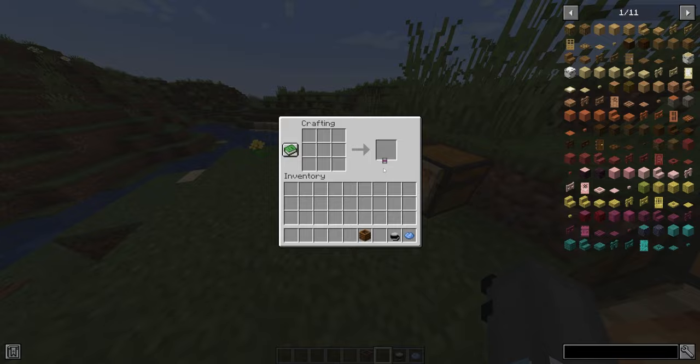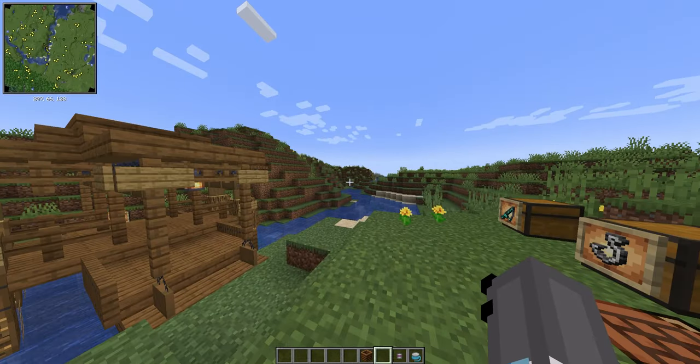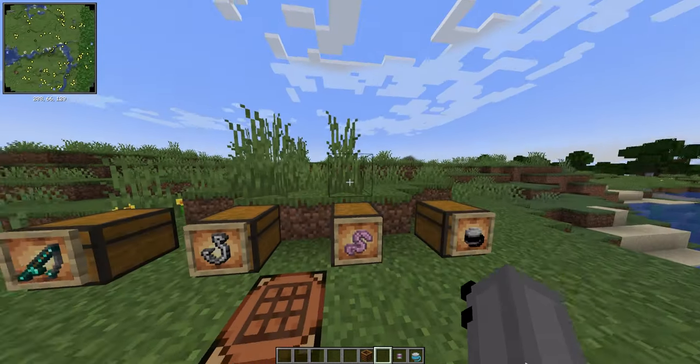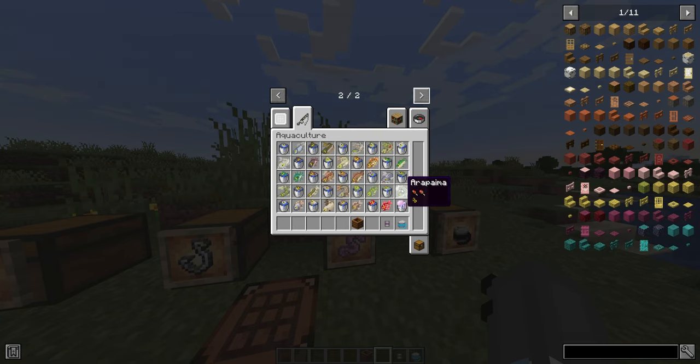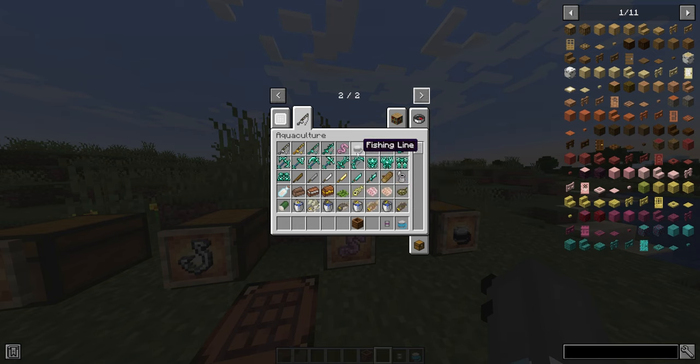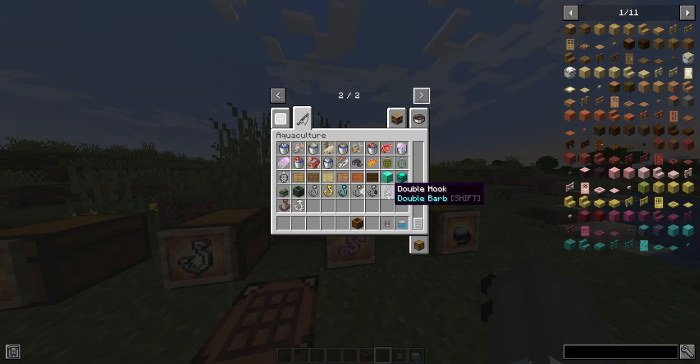So we just go ahead and craft up our dyed fishing line and bobber — really, really nice. I will note that if you are in creative and using this mod for whatever reason, the dyed bobber and fishing line aren't in the mod menu, but they are super simple to create. You shouldn't really need it, but I just thought I'd mention that.